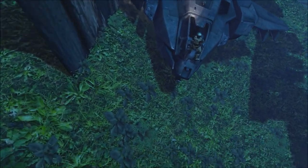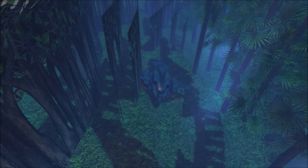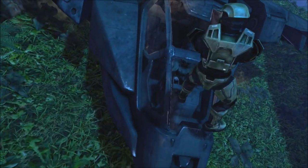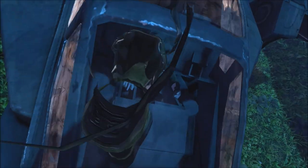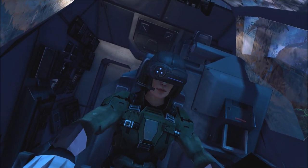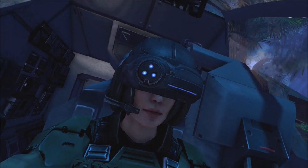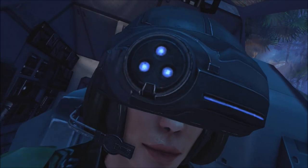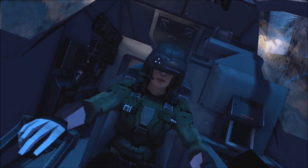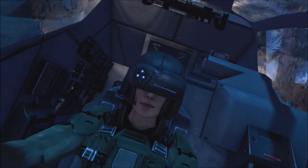Using debug mode, we can use the fly cam on Halo Anniversary. The fly cam lets us fly around and even fly through solid objects. So we're going to use the fly cam to fly through her visor and see what her face fully looks like. The fly cam is very sensitive, so it's really hard to get a precise angle through the visor without flying through her head completely.